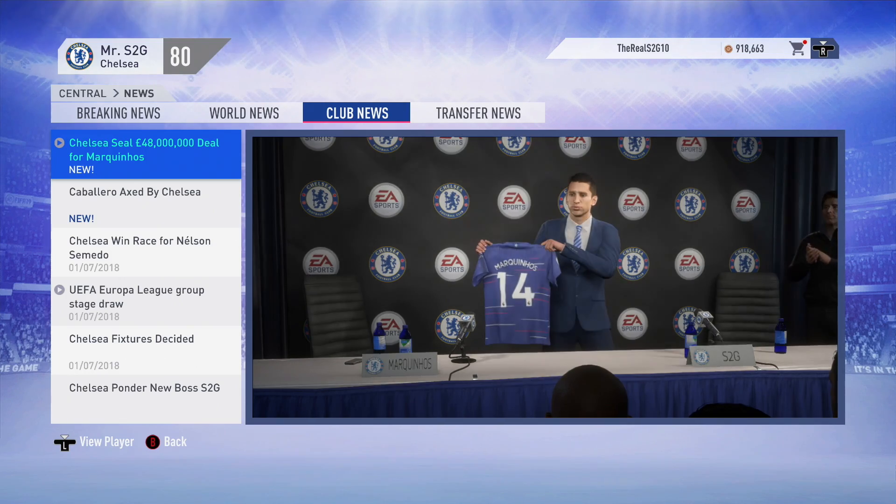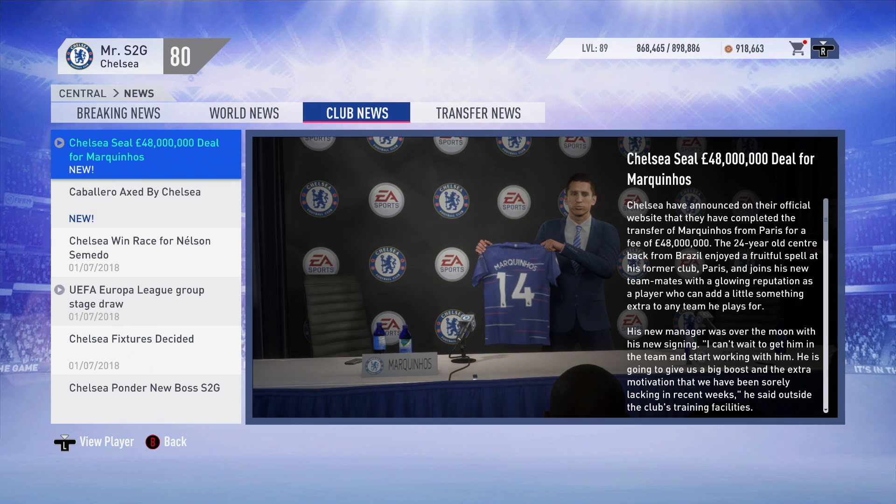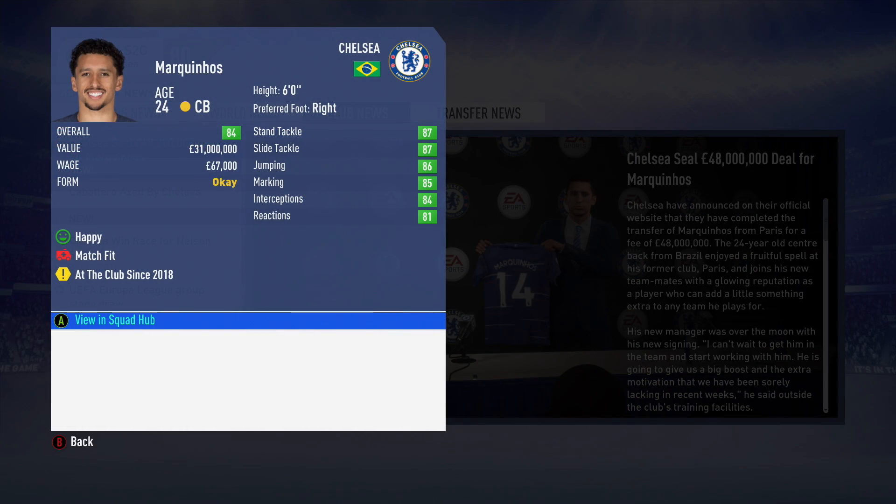We continue to strengthen our defense as Chelsea have signed Marquinhos from PSG for £48 million. I couldn't believe they accepted the offer because £48 million for him is definitely a bargain - he's got some incredible stats and he's only 24 with room to grow. I'm looking to offload David Luiz this season because he's 32, and Marquinhos could be the perfect replacement. Him along with Azpilicueta could provide a very formidable defensive partnership.